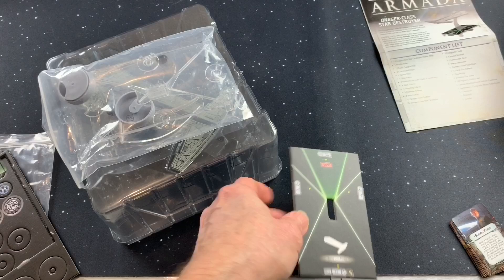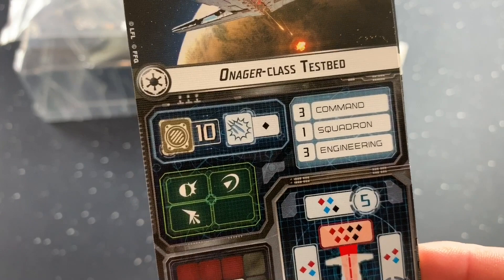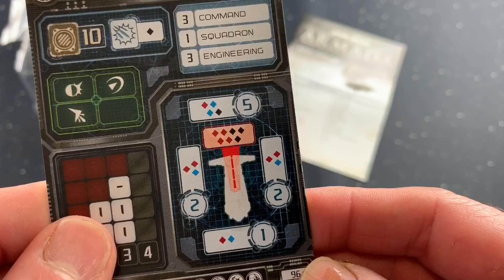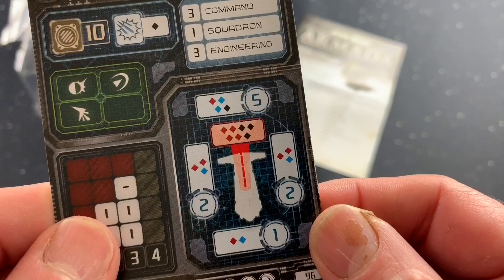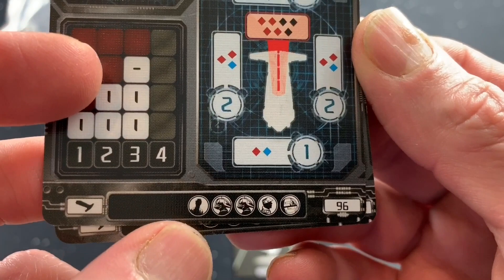Let's check out these ship cards. We have the Honored Your Class test bed: ten hull, one black die against squadrons, three command points, one squadron, three engineering points. We've got a brace, redirect, and then there's our salvo. Three speed — there's only one where you can't move the yaw. Here's our super weapon right up the middle: four red and three black, and a round. We've got a red, a black, and two blue on the front; two red and a blue on the sides; a red and a blue in the back. Upgrades include one officer, two weapons teams, one support team, and the super weapon slot. Cost is 96 on this one.